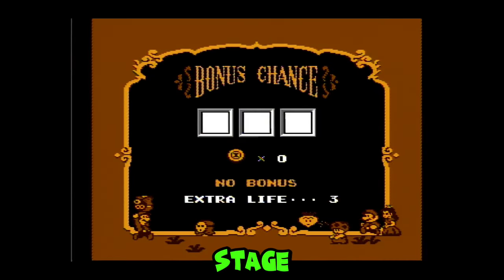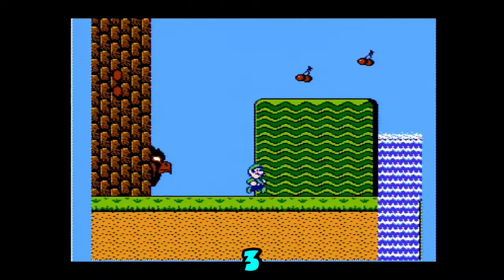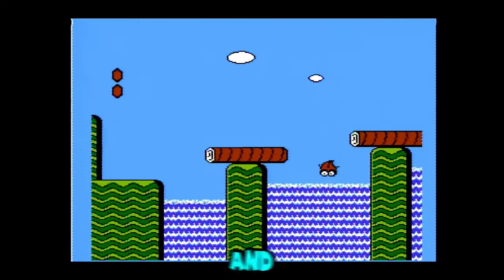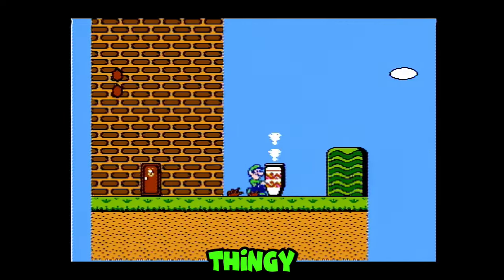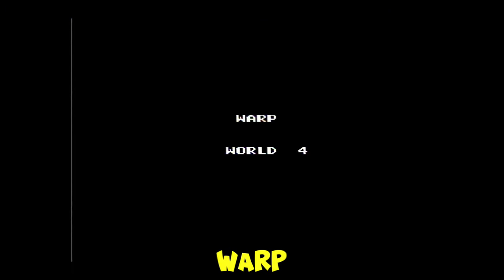Moving on to the next stage — choose Luigi again. Stage 1-3 and we are jumping over waterfalls. Keep jumping over the enemies and not falling in the pits. Make sure to pick up this potion so you can throw it on top of this vase thingy. Now you can go in the door and press down on the top of the vase thingy to warp to stage 4.